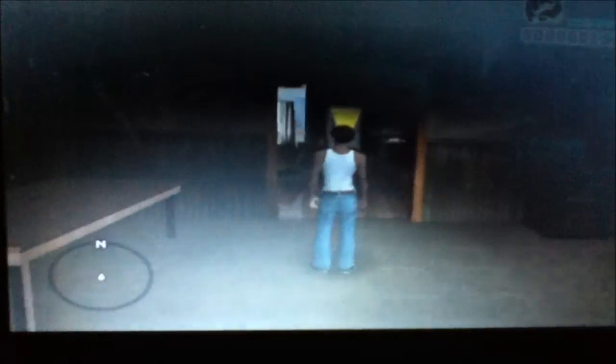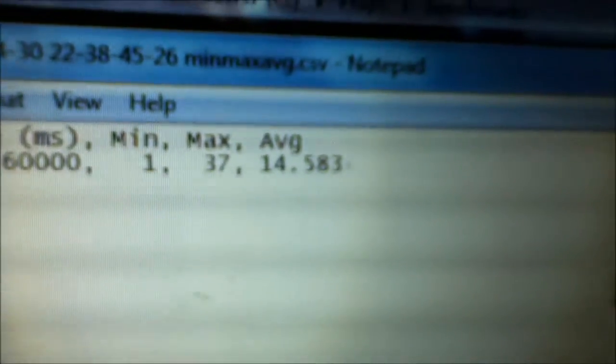I'll be back in two minutes. So I've just finished — I'll click in and we will go and see what the results were. Opening VU Benchbox, GTA San Andreas. Minimum 1, max 37, average 14.583.